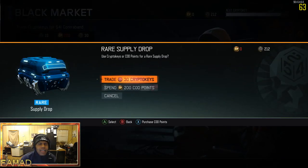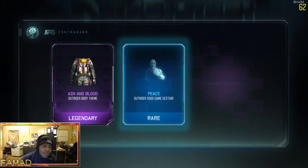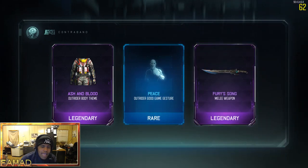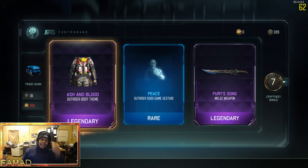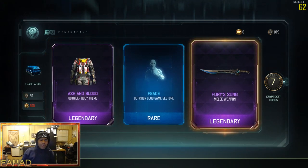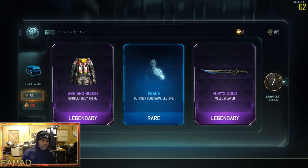We're gonna hop right in, buy our first supply drop. We'll be able to buy 6 common, 6 rares, and a common, so that's gonna be pretty good. I'm gonna go ahead and trade 30 crypto keys. I got Fury Song on the first try, guys! I guess that's pretty good. I don't know if I'll be using that too much, but I do appreciate the fact that I got Fury Song that quickly. And I got the Ash and Blood Outrider theme — I'm pretty sure those are some pretty new stuff.